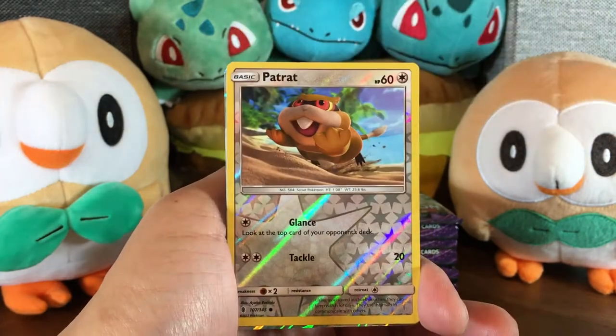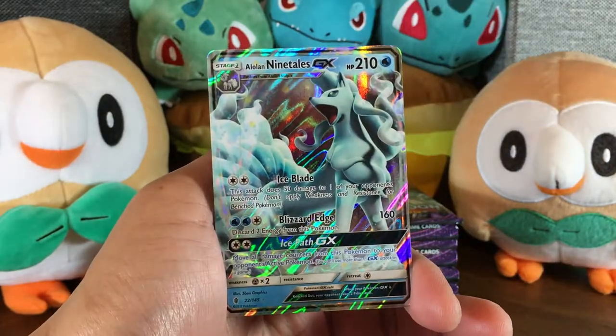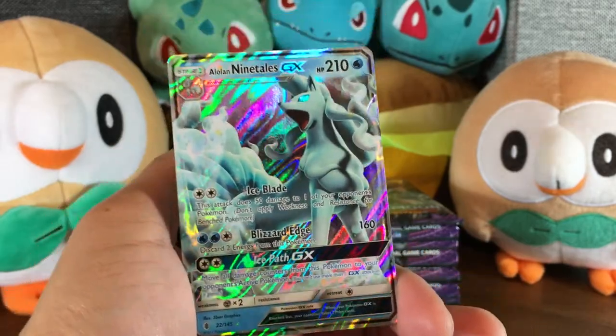Pancham, a Patrat Reverse. And our rare is... Alolan Ninetales GX. That is a gorgeous card. I'm super excited to add that to the collection.